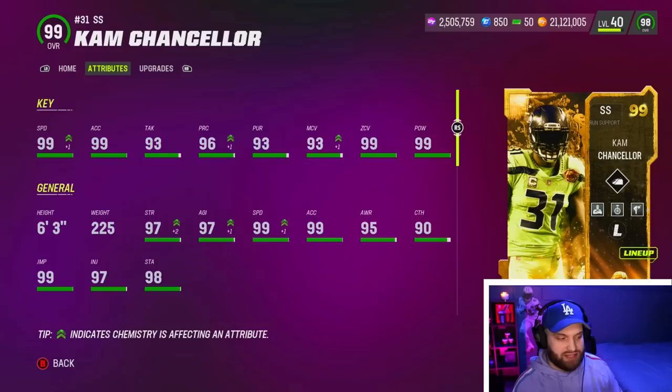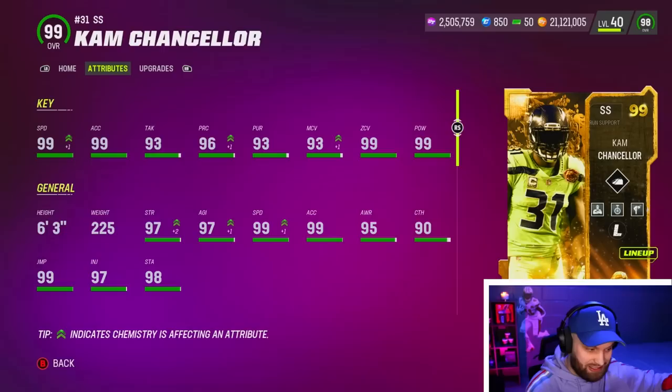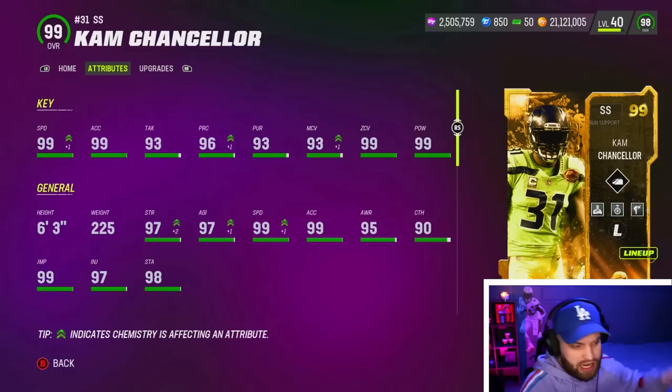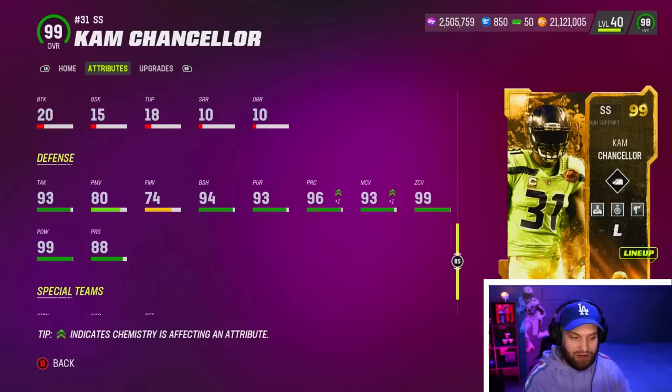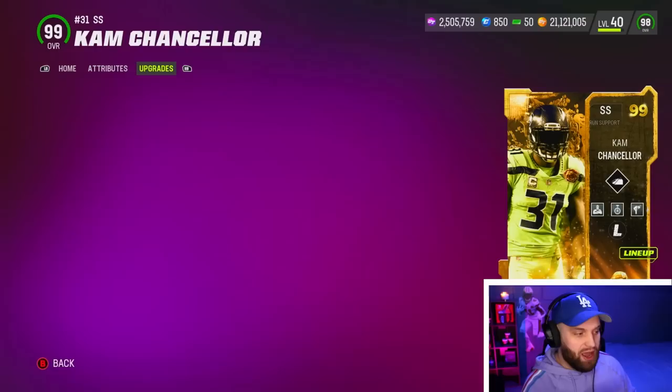There he is — Cam Chancellor, 99 speed on everybody's team with the track cards out right now, 99 acceleration. This is where he gets loaded: 96 player catch, 95 player base which is amazing so he can play up top and have easy success. He has really good man, really good zone, and obviously 99 hit power. He's six foot three, a very tall user, and he has 94 block shed — that's about as good as it gets for a safety, basically d-lineman numbers.